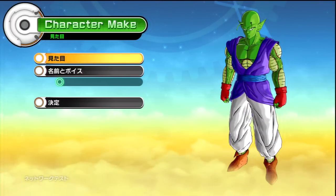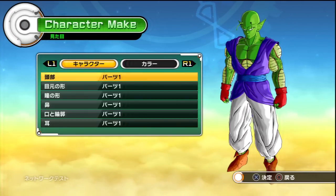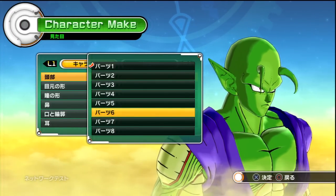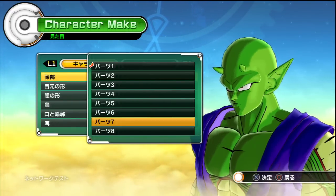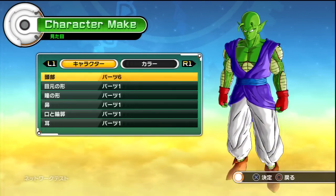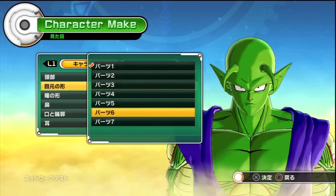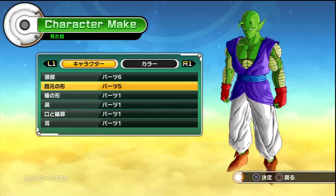Here we go, little Piccolo dude. So the first option is color. For the face, let's see what we can do — there's spikes. I can only use so many tentacles. I actually like the spiky ones, so we'll go with that.